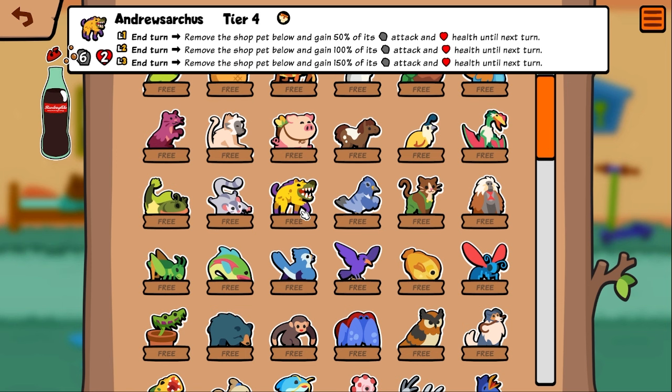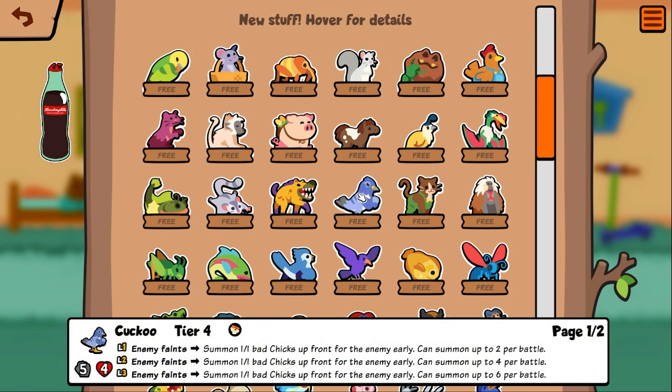Andrewsarchus — I'm not sure this is a real animal. In turn, remove the shop pets below and gain 50% of its health and attack until next turn. It just eats the base stats of shop pets. That's interesting.